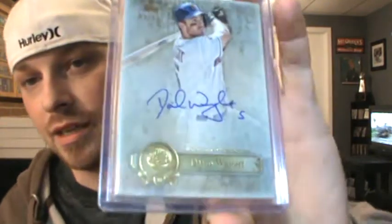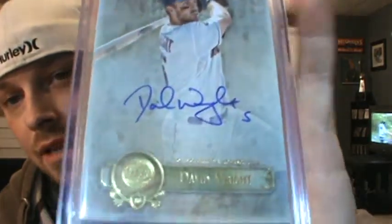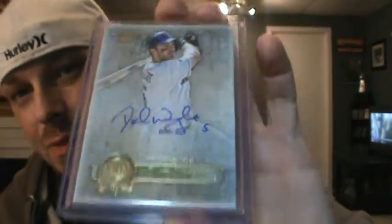Next up, I'll show this one first. A short print — one of the short prints, numbered to 50. One I've tried a few times. It's probably the sixth time I've tried for this card and finally got it. David Wright. Nice autograph by him. This is probably one that I've overpaid a little bit, but they just keep going up. It wasn't worth the money I spent on it, but got him out of the way. It was a fair price, I guess.